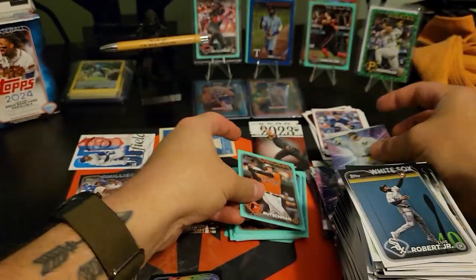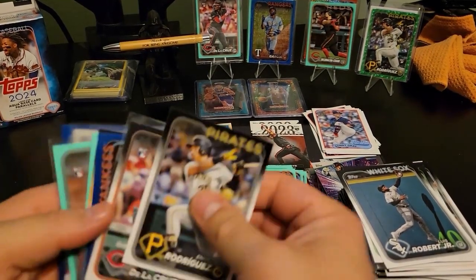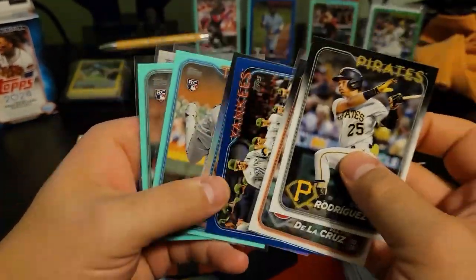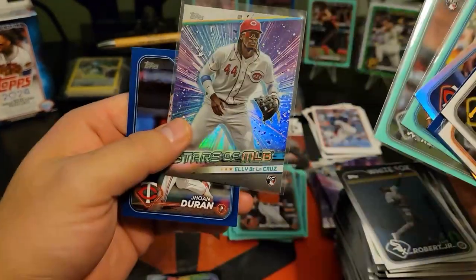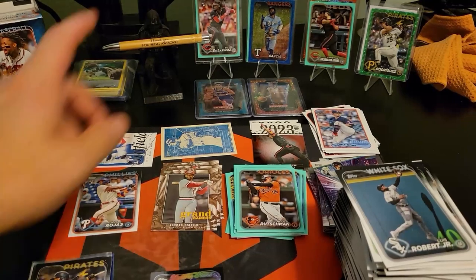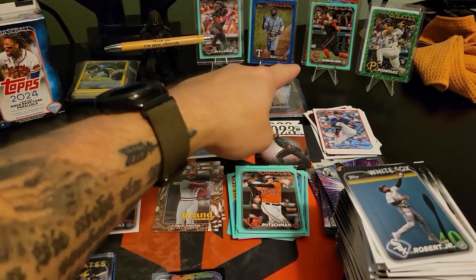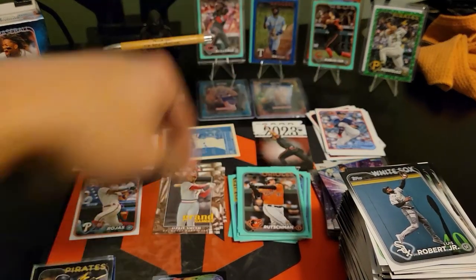Let's just do a quick recap. In here we got the Indy we just pulled, Eli on the stars, Johan Duran on the blue, and then numbered to 999 Adolis Garcia. We got Incarnacion strand, aqua, and Indy to 499.